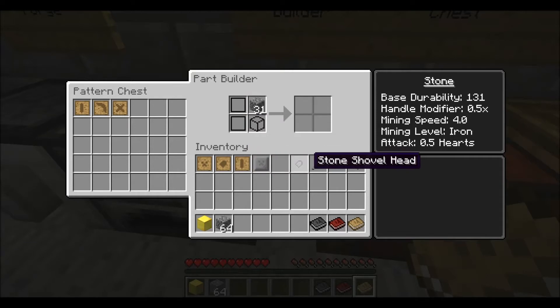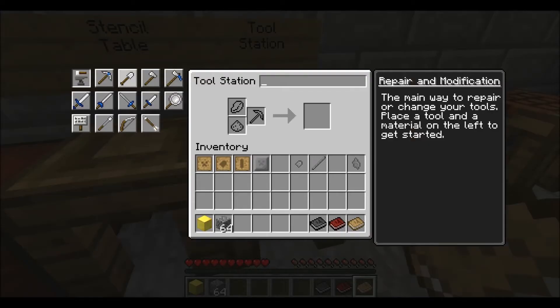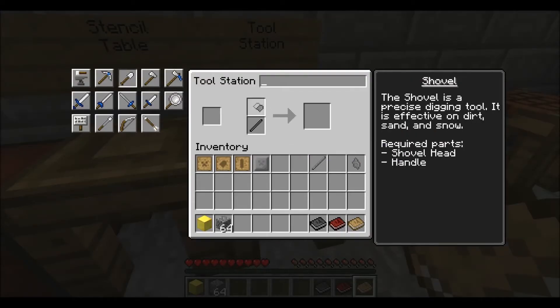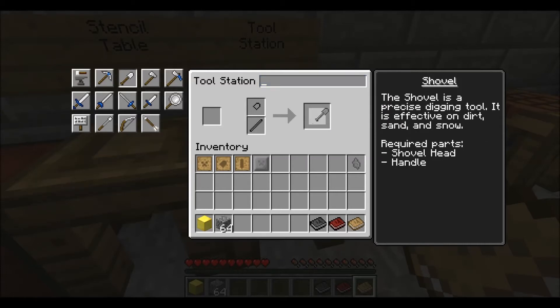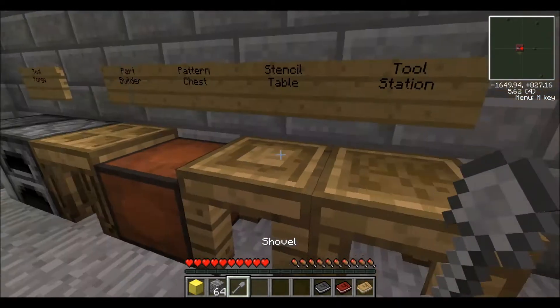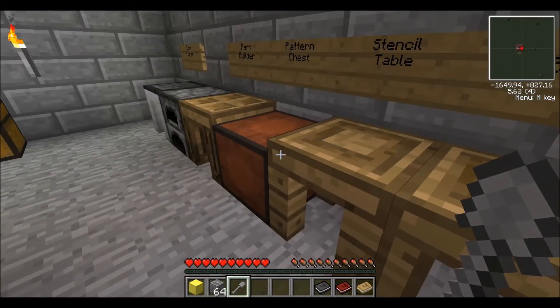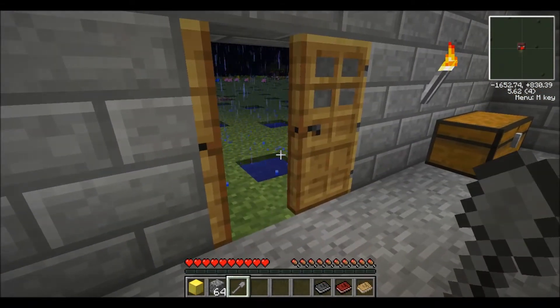So once we have our parts for the tool we want to make, we head back over to the Tool Station, select the shovel, put our head in here, tool rod here, and we have our shovel. At this point you can name it if you want to. Then we just pick the shovel up and that's how you make basic tools.